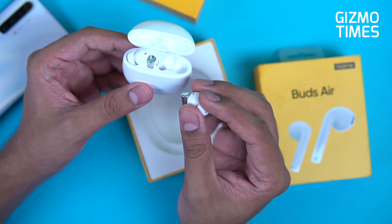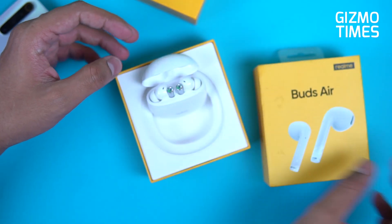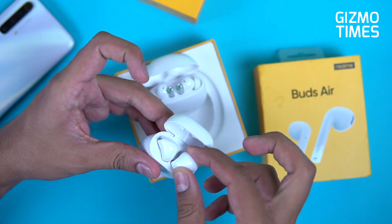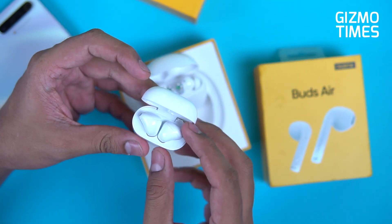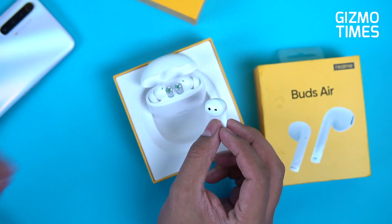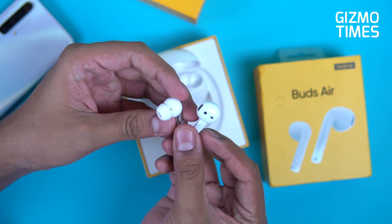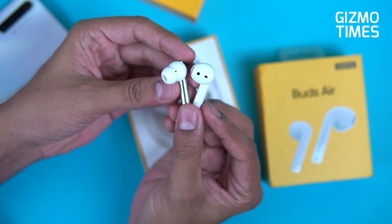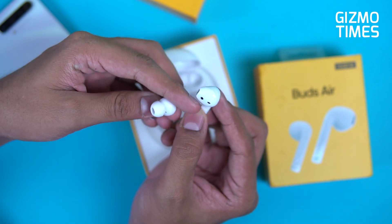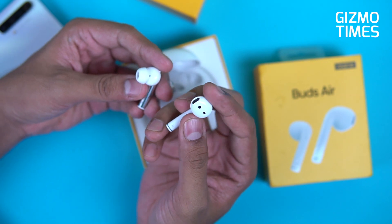That improvement came from user feedback on the previous Realme Buds Air, where taking the earbuds out was harder. These are the original Realme Buds Air — the previous generation. The design was different: a regular non-in-ear design. Comparing the two side by side, you can see quite a lot of difference. The in-ear design is actually more comfortable for a lot of users, as the standard design is larger.